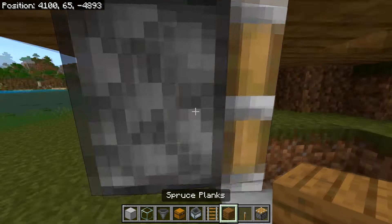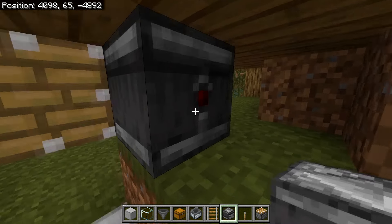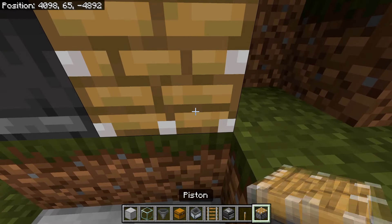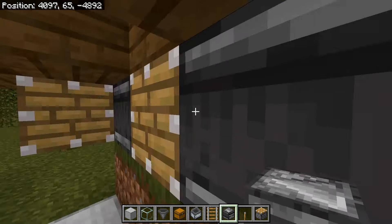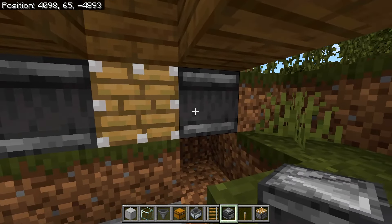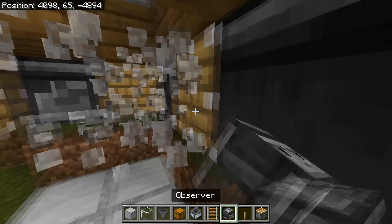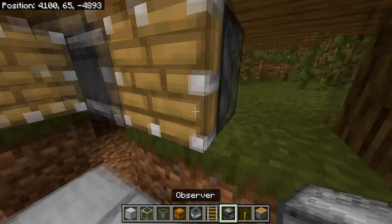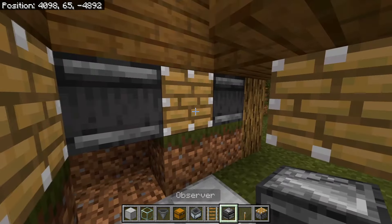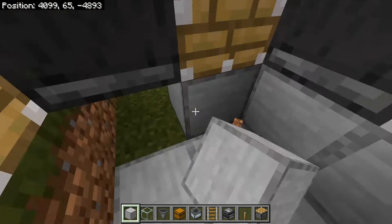Head back into the room, stand in front of the piston, look at the observer, and place another observer — its redstone side should face toward the block. Then place another piston, break the two blocks out, place an observer while looking at that piston, and repeat — observer, piston, observer, another observer, piston, observer, and one last observer. Cover any surrounding blocks to prevent glitching.